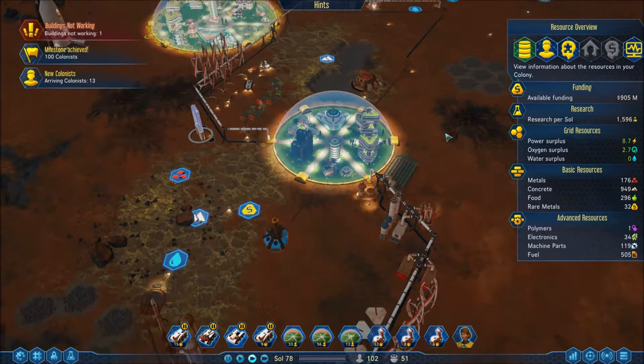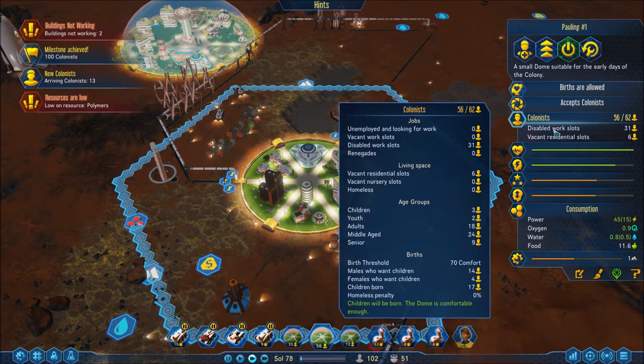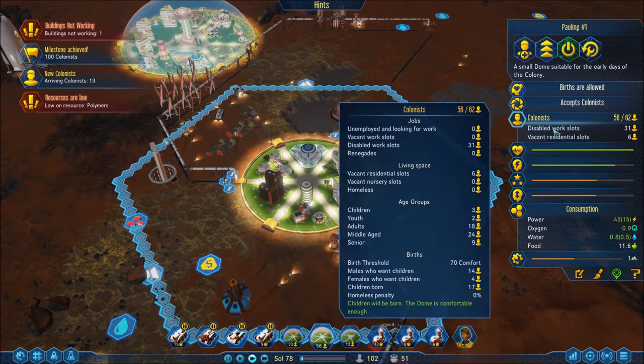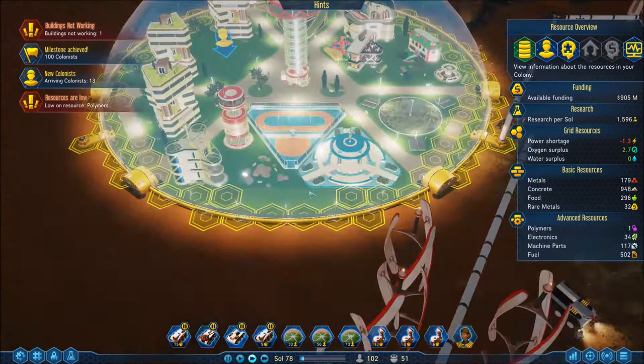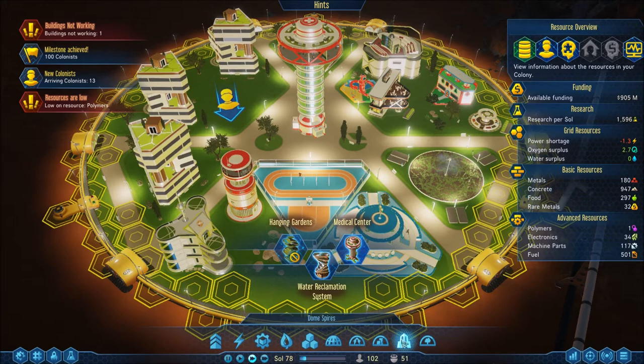Good sources are low — yeah I know, polymers are low, that's really super bad. How many unemployed? Crap, nobody. Hmm, slight problem with that. I wonder, can I put one in the dome just to kind of make life a little bit easier? Maybe I really should have a Martian university in there, to be perfectly honest.